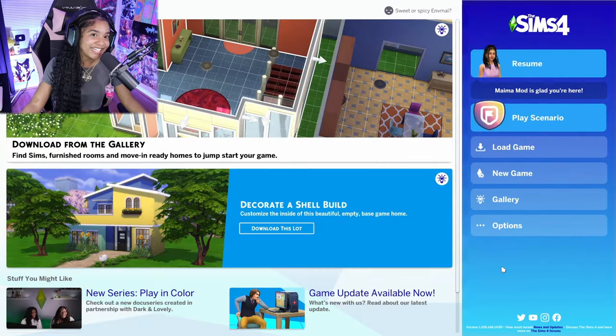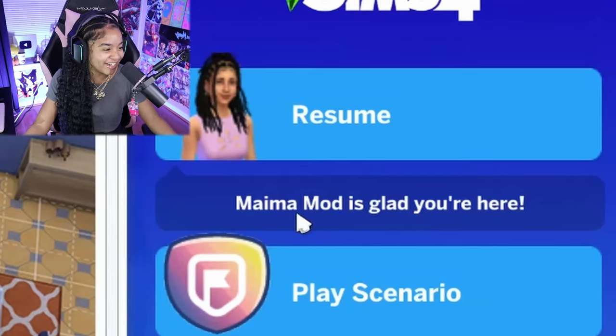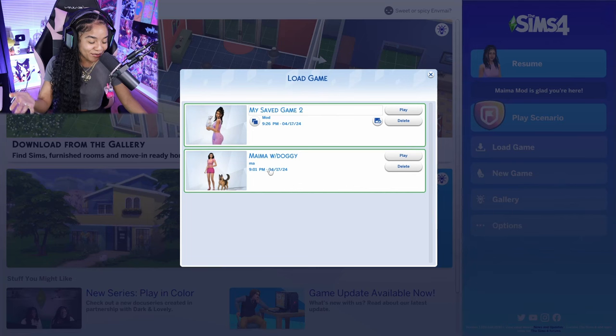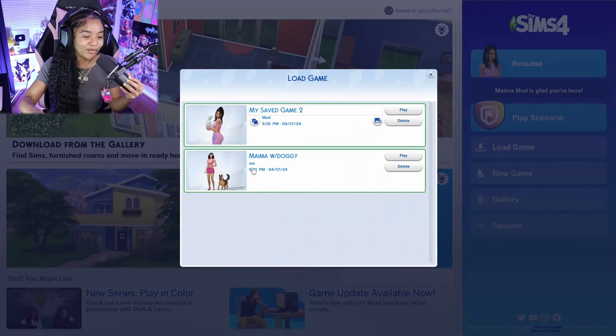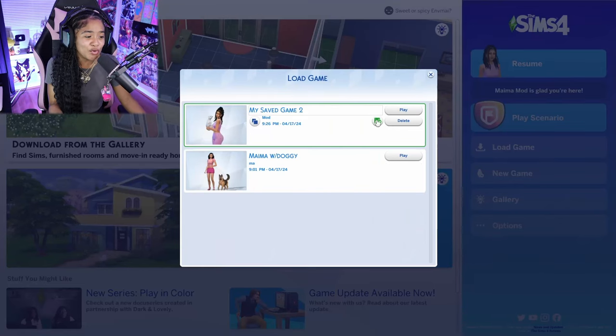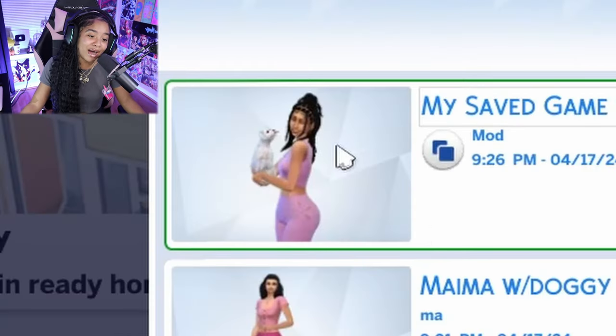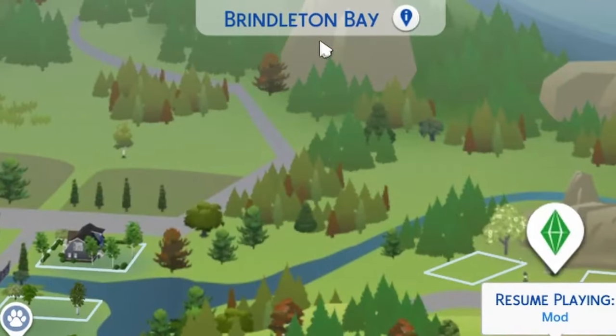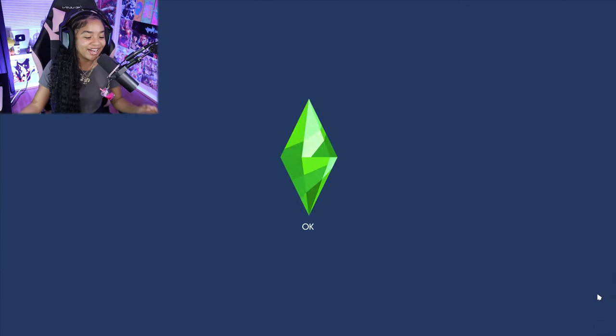I was thinking this whole mod situation was gonna be a lot harder than it actually was, but it actually wasn't hard to put mods in the game. As you guys can see, we have the Mayma mod, and if I click 'Load Game' you'll see two slots — one with the non-modded Mayma with the dog, and now we're here with the new and improved Mayma, last name Mod, with Chanel. We actually have a house this time and we are living in Bryn Linton Bay.